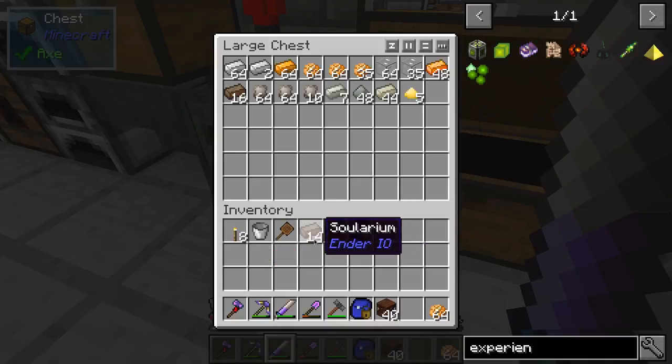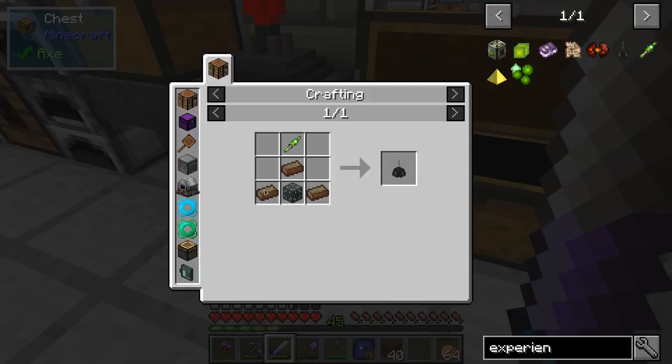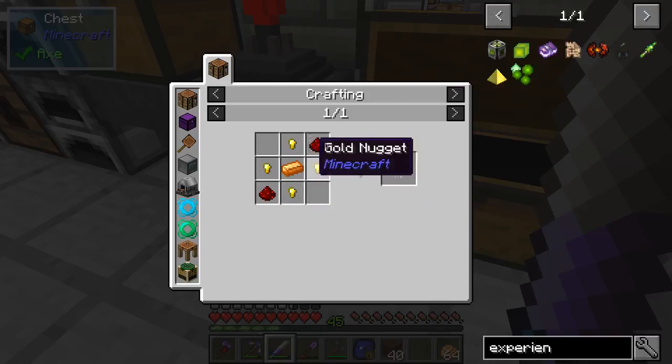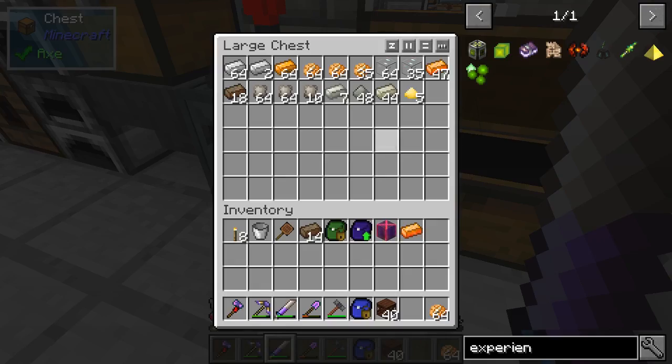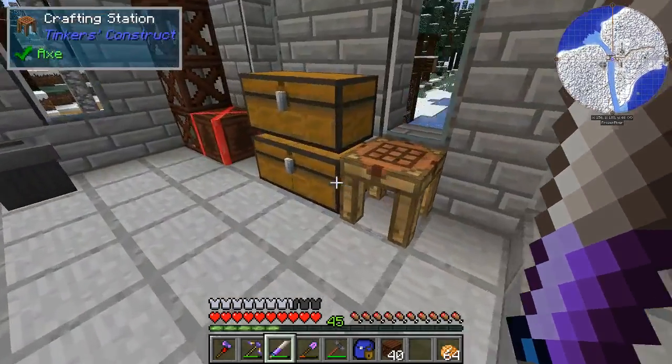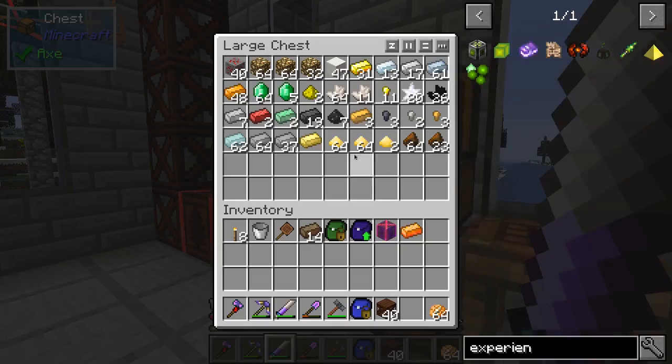We've got enough to do what we need to do, and we needed one energetic. So that will be all the solarium that we need. We also need a piece of copper, some redstone, some gold, and some iron, of course. Always iron.